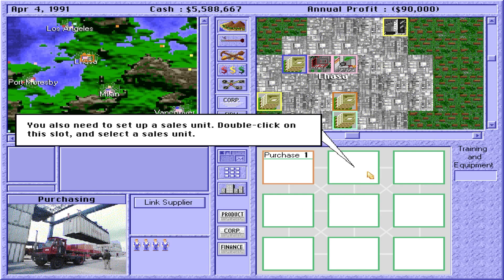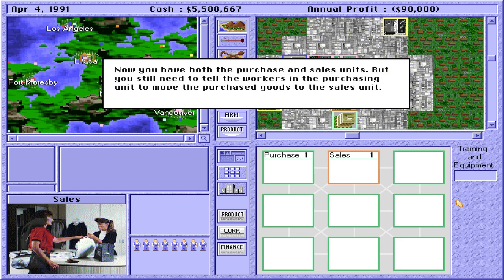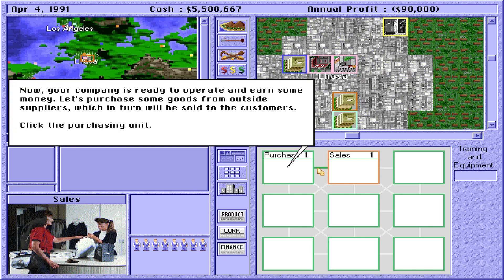Double-click on this slot and select a sales unit. So I buy from other people — other factories maybe — and this is the sales unit. Makes sense. Now you have both the purchase and sales units. But you still need to tell the workers in the purchasing unit to move the purchased goods to the sales unit. Link these two units together. Now your company is ready to operate and earn some money.